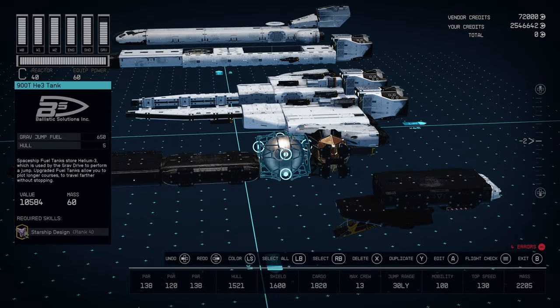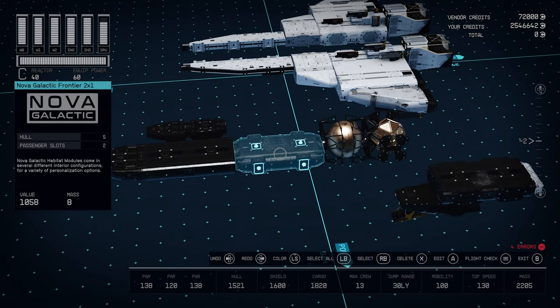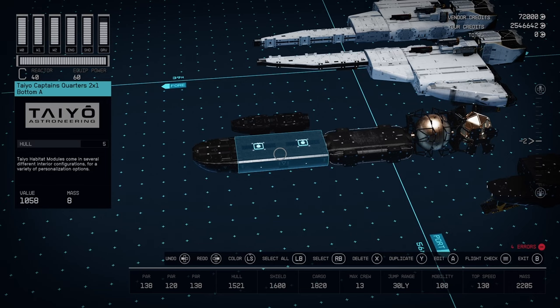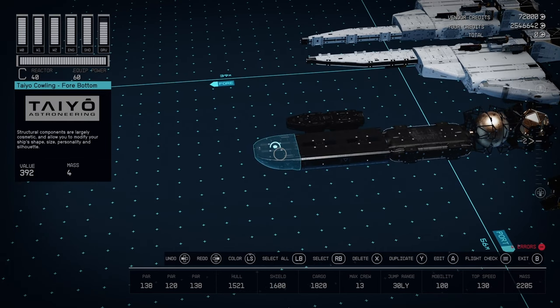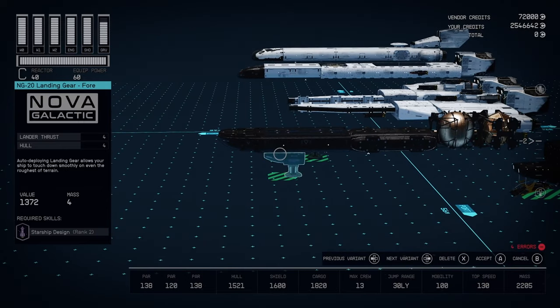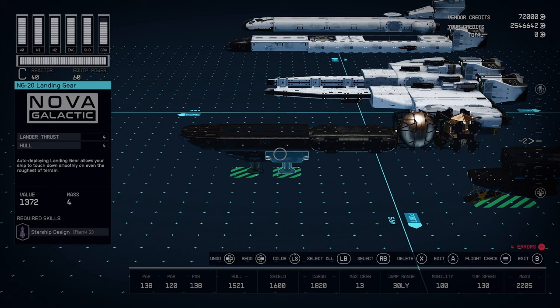And then coming down the middle of the ship we've got the Reactor Helium Tank, which is the most efficient one in the game. There's that Frontier Hab, and then a Captain's Quarters in front of that. For landing gear, I use these NG-20 landing gear — these have the highest landing thrust in the game. You can get these from New Homestead on Titan, so you'll have to make a trip there.